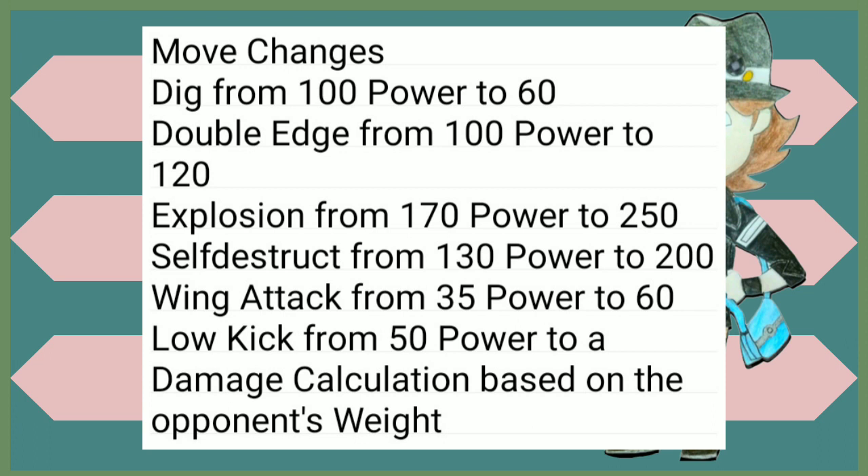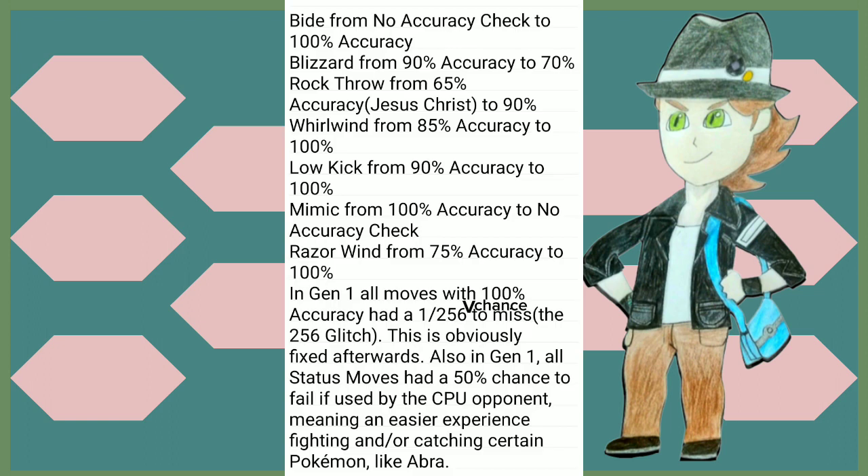Dig used to just be a two-turn Earthquake back in Gen 1 and its power was lowered. Double Edge got a slight increase in power. Explosion and Self-Destruct got a huge buff in power, and they still have their property of halving the defense of the Pokémon they're hitting. Wing Attack used to just be as strong as Peck, but now it's a respectable 60 power. Low Kick used to have 50 power back in Gen 1 — now its damage calculation is based on the opponent's weight. Bide went from no accuracy check to 100% accuracy. Blizzard, back in Gen 1, used to have 90 accuracy — it is now 70. Rock Throw had 65% accuracy — it is now 90.